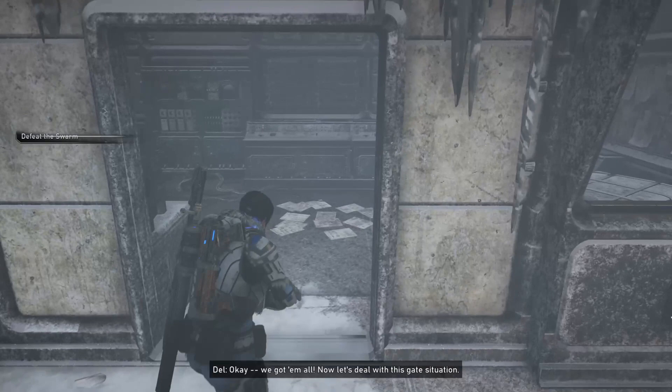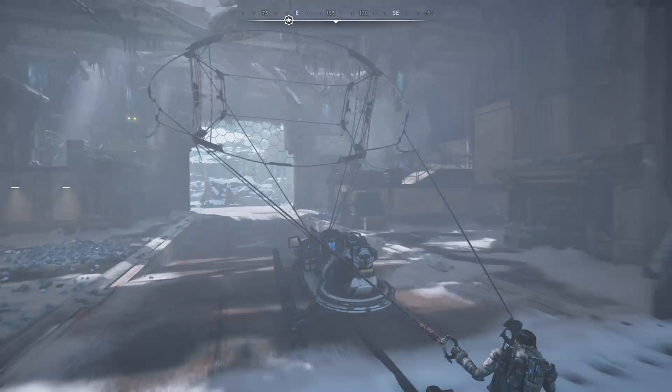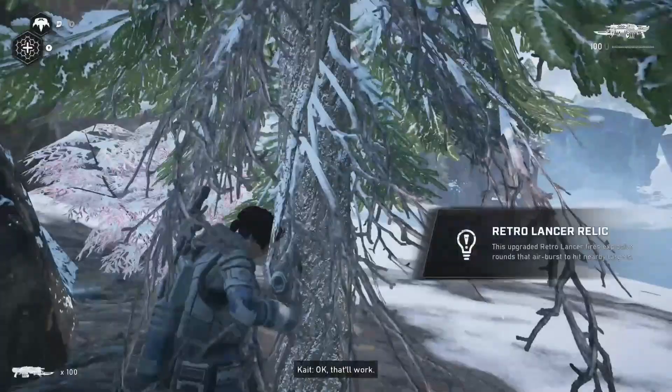Once you have opened the gate, get on your skiff and proceed to the other side of the entrance. Immediately stop and hop out, and on the right hand side you will see a wall box with more components inside of it. Next, get back on your skiff and follow the wall to the left until you come to a large rock that's surrounded by trees. On the eastern side, you will see a lone tree that has your next relic weapon leaned up against it.